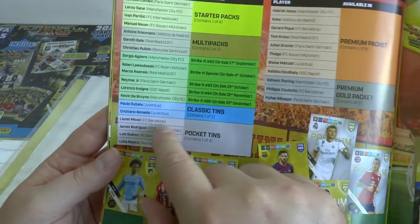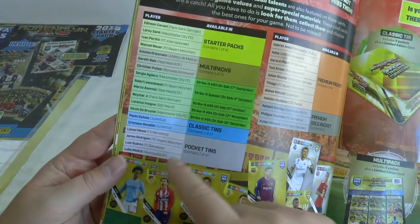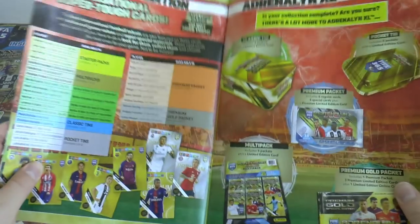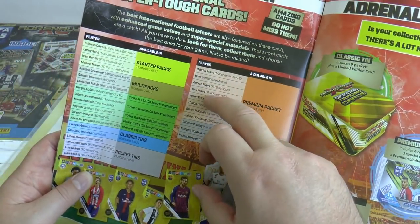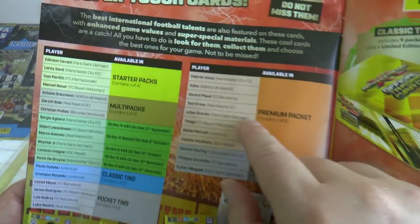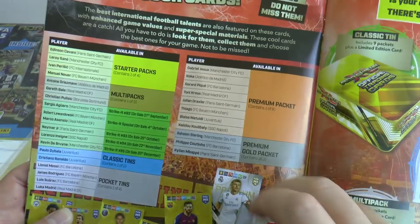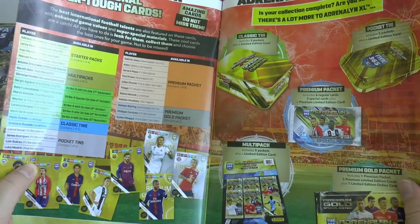In the tins you've got the world's best strike force — Paulo Dybala and CR7. Then in the pocket tins you've got Lionel Messi, James, Suarez and Luka Modric — of course the Champions League player of the season. Premium packs, you've got quite a variation this time. You've got eight different limited editions you can collect in there, and the premium gold packet will contain Raheem Sterling, Coutinho and Mbappe, and then one of the premium players.